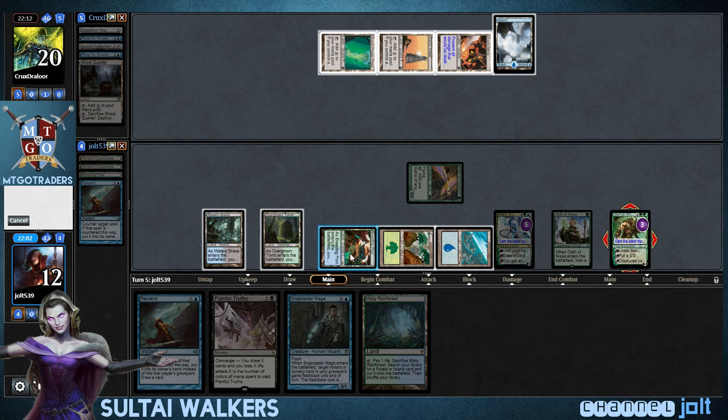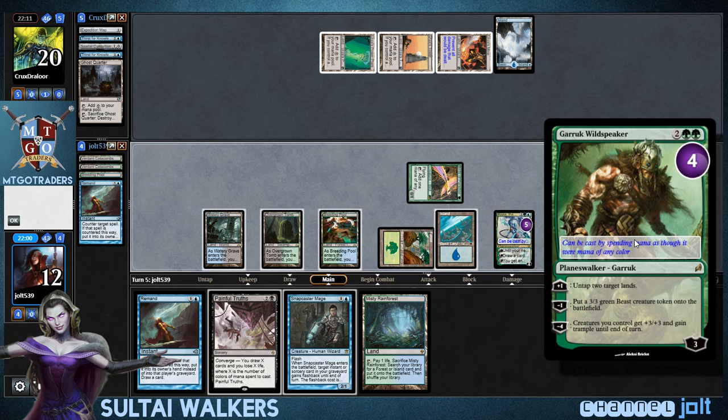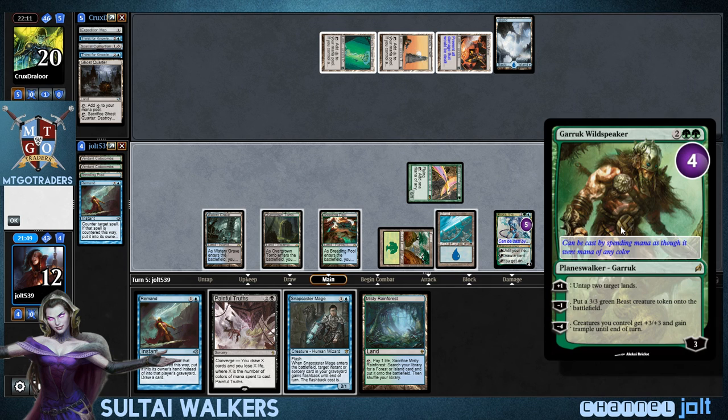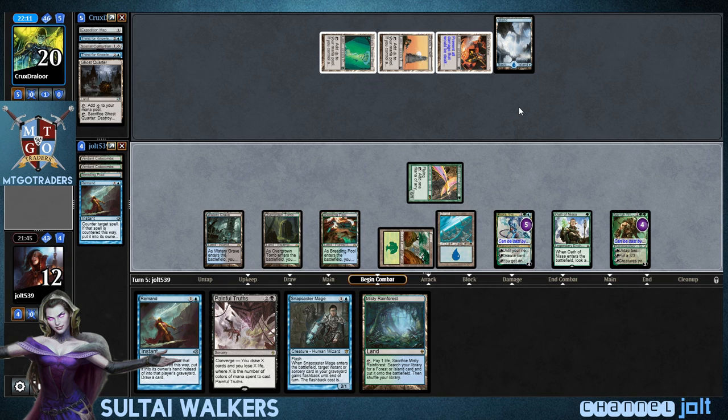And still tap the Breeding Pool and the Island. Now, what we can do is once we have Remand on that Platinum Angel, then we can Snapcaster Remand, and then we can get into spots where we can give our creatures Trample with those Krakens coming in. So we definitely need to leave up Remands.